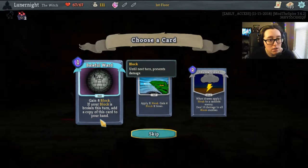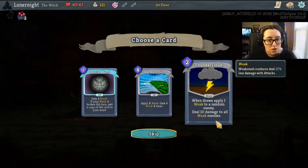Get eight block if your block has broken this turn, add a copy of this card to your hand. When drawn, apply one weak to a random enemy, deal ten damage to all weak enemies. Apply X weak, gain four block X times — ooh, I like that.